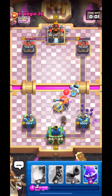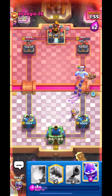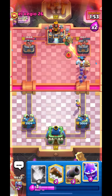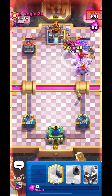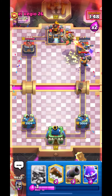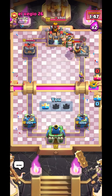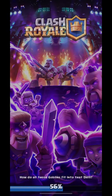Anyways, let's get ready with our Hog push — going in with it. Let's see what he puts down. I think we can fireball over here to get some value on his princess tower with the inferno — and this is it guys. Hit the like button if you liked the video and subscribe to the channel for more such content. See you in the next video guys.